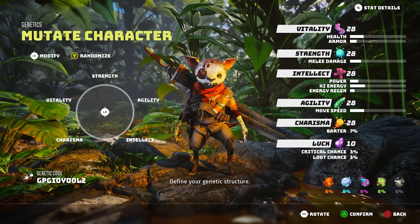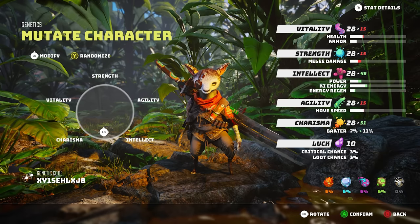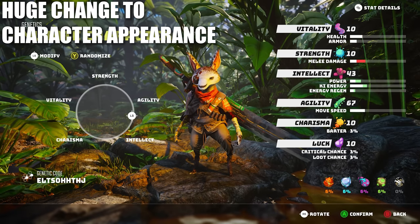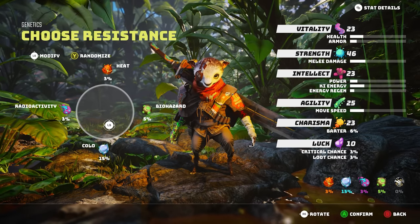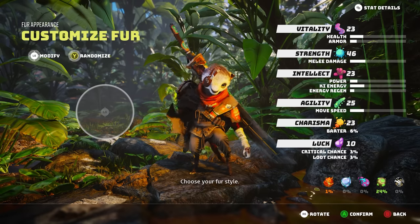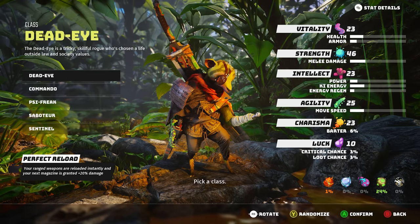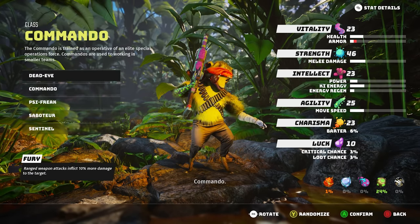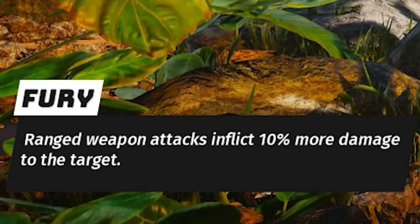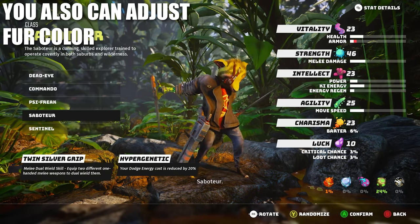Next you adjust your core attributes using a typical weighted star system between strength, agility, intelligence, charisma, and vitality — that will all round out the way the character looks. You also choose resistances, which are very important: between freezing, ice poison, and radiation, all are heavily used in the title, not only by enemies as attacks but also in entire sections of land. Lastly, you pick a class. There's been a lot of discussion about this — you've got Deadeye, Commando, Cyfreak, Saboteur, Sentinel, as well as Mercenary if you have the pre-order DLC.